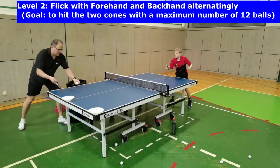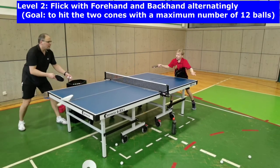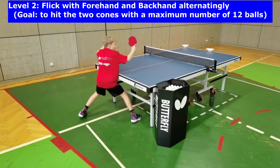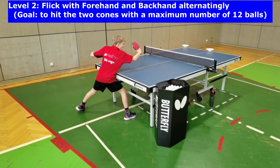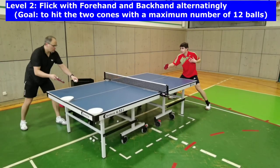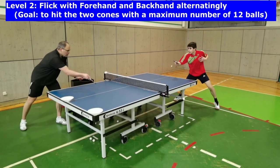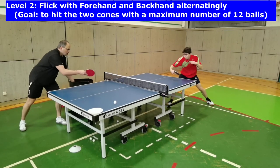In level 2, the balls that come again alternatingly short in forehand and backhand have to be flicked onto the two cones. Players have at most 12 balls to hit the two targets. Pay special attention to the right grip as well as the wrist and forearm movement during the flick technique.